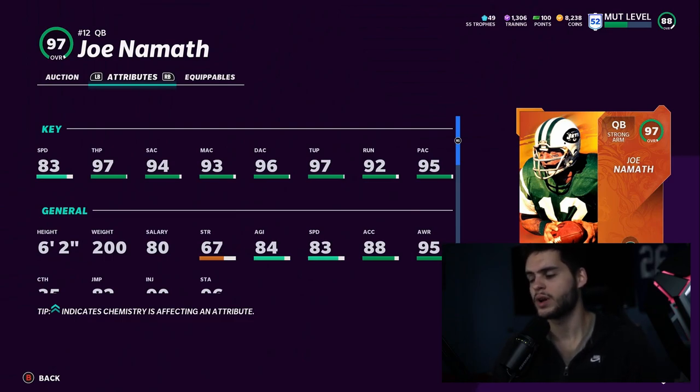Terry Bradshaw would be a big name addition. He'd probably have a similar build to Joe Namath — high throw power, and all throwing stats above 95 once his card is powered up. I'm not sure if he'd be a Field General or an Improviser archetype. He played in the 70s and 80s, so it's hard to judge his real-life style from highlights alone.